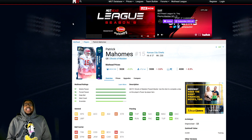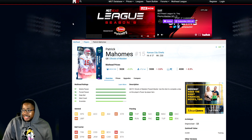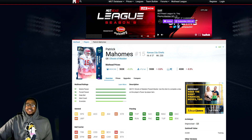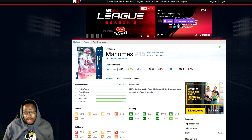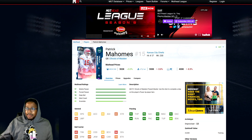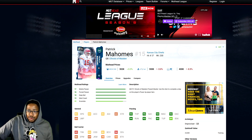Next we have Patrick Mahomes. His stats: 84 acceleration, 84 agility, 95 throw power, 95 short, 93 medium, 92 deep, 94 throw on the run, 93 play action, 95 throw under pressure, 89 break sack power, 90 break sack. He gets everything to 90 when fully powered up. Overall a really nice QB if you need a quarterback — probably what most of you want to use it on: either your quarterback, running back, receiver, or defensive back.